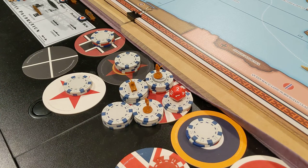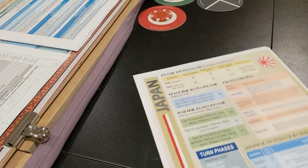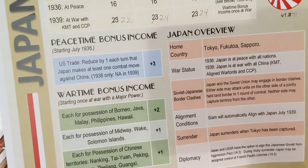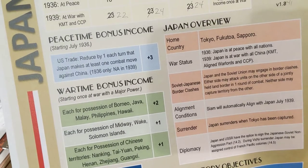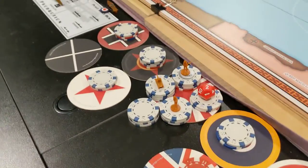Hey everyone, Admiral Seabass here for Japan's turn, January 1937. First I want you to notice this is $3 here. I shorted Japan's income after July 1936. They actually get a peacetime bonus for China. If you look right there, peacetime bonus, U.S. trade, plus three — reduced by one each turn that Japan makes at least one combat move against China. So they should have had three more dollars last turn, which I've given to them there.